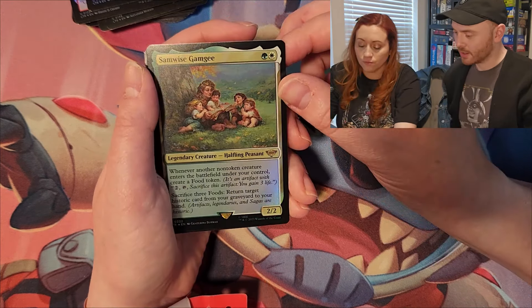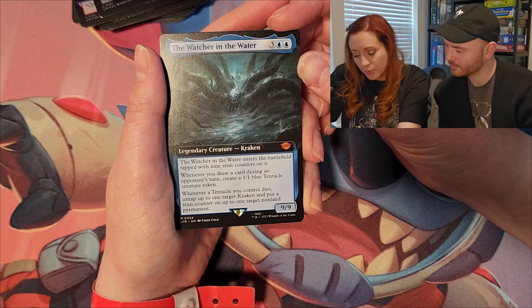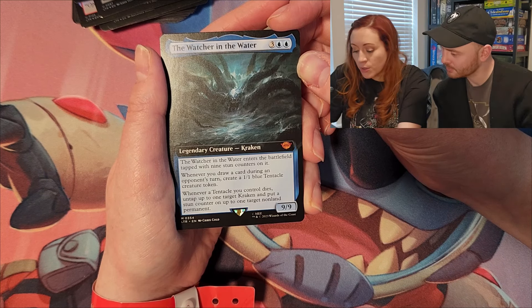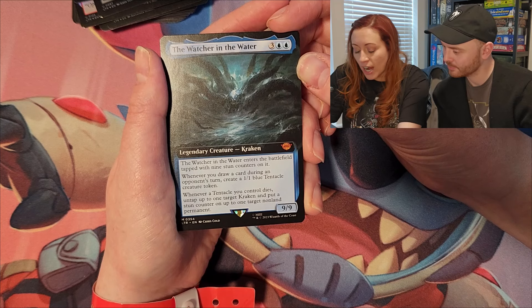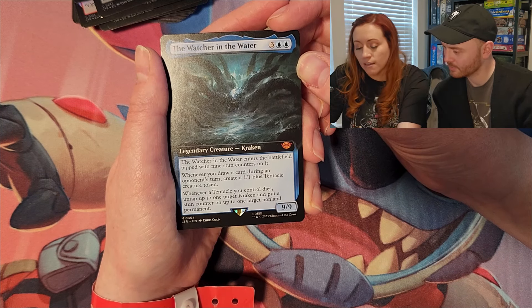The Watcher in the Water: enters the battlefield tapped with nine stun counters on it. Whenever you draw a card during an opponent's turn, create a 1/1 blue tentacle creature token. Whenever a tentacle you control dies, untap up to one target kraken and put a stun counter on up to one target non-land permanent.